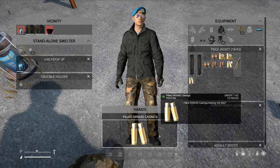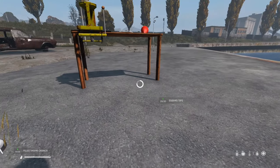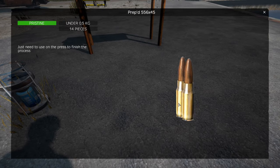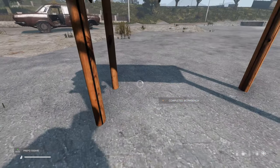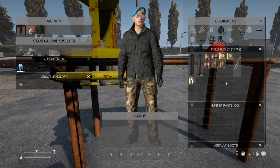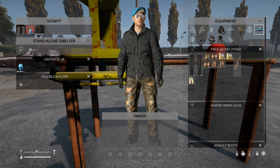Then grab your 14 filled casings and your tips and combine them to prepare the ammo. The ammo is now prepared — it hasn't gone through the machine yet but that's the next stage. Come over to your press, select make ammo, and just like that it gives you the finished ammo. Nice fresh 506x45 ammo — 14 bullets ready to go.